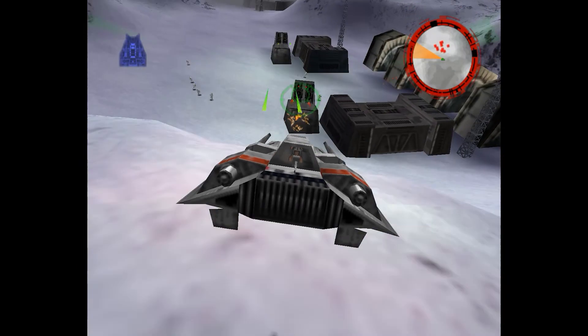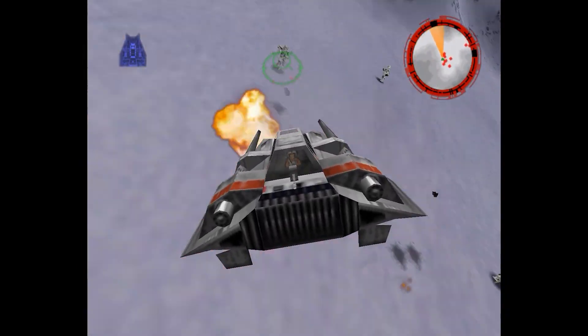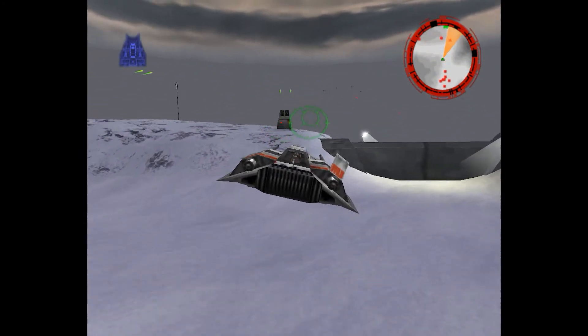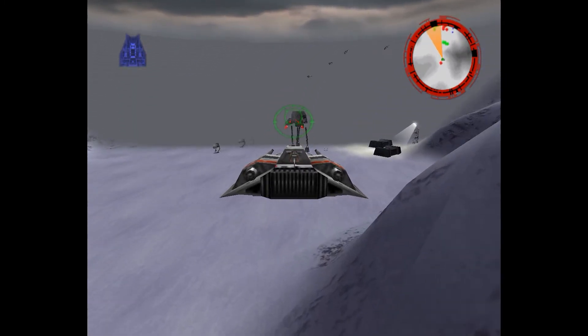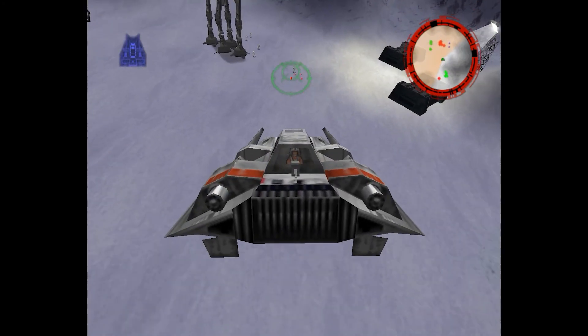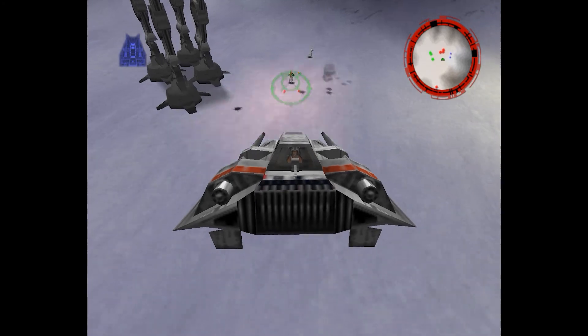Maintain visual standing. There they are. Looks like we'll need to clear a path for them. Rogue 8, 9 — concentrate your firepower on that gate. Everyone else is with me. We're going after walkers.